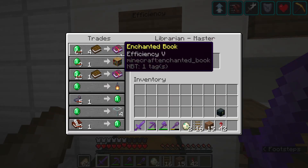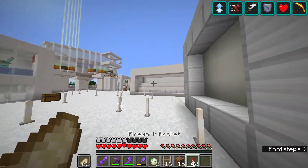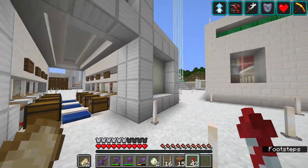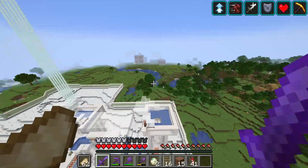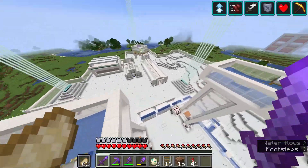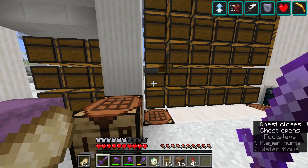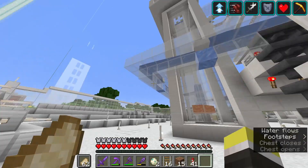All the librarians gave us very low trades for books. Some in this section I didn't cure just because they were the less useful books. In the villager area we also built an iron farm — Nimbon's design — which served us super well. We were AFK-ing over here all the time to get tons of iron. As we speak we've got a whole chest of iron ingots, so this thing served us well.